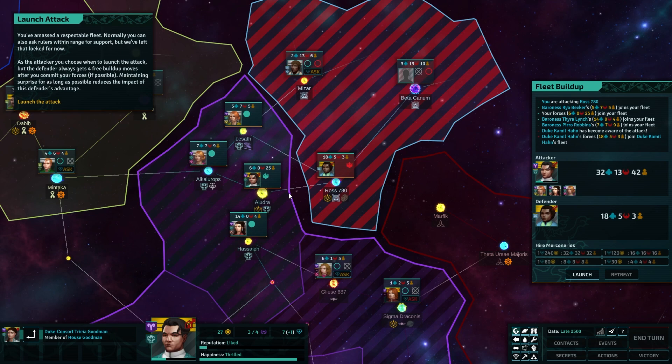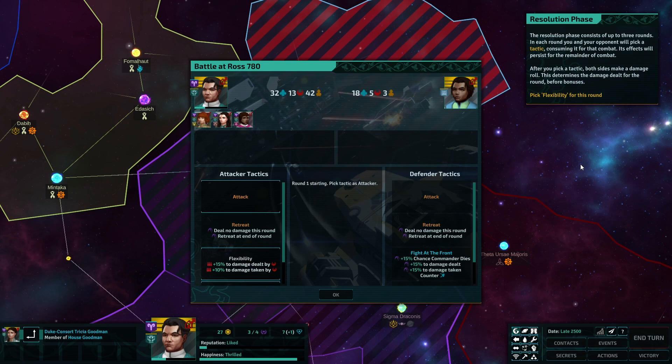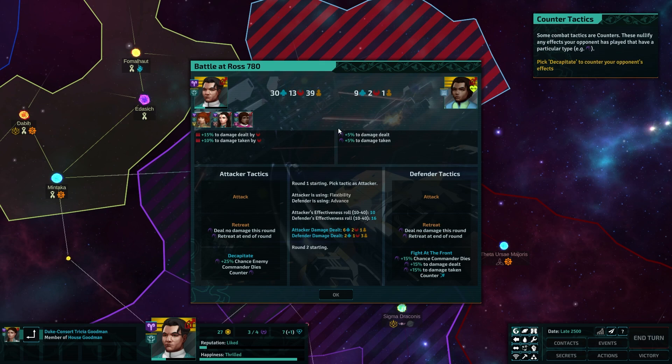Normally you and your opponent take turns to ask a ruler for support, but right now you have the element of surprise. When you ask a ruler to join your fleet, there is a chance of losing surprise shown underneath the request button. Join the attack yourself and ask the remainder of your vassals to do so. 20% chance will lose surprise.